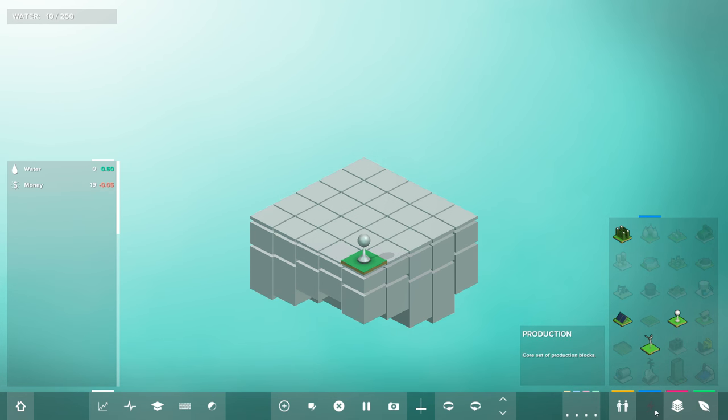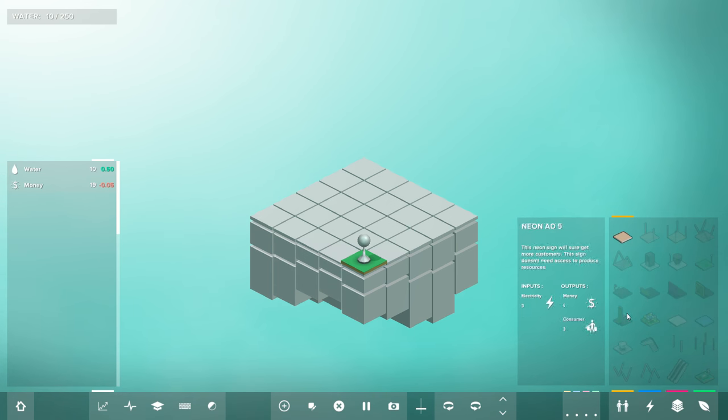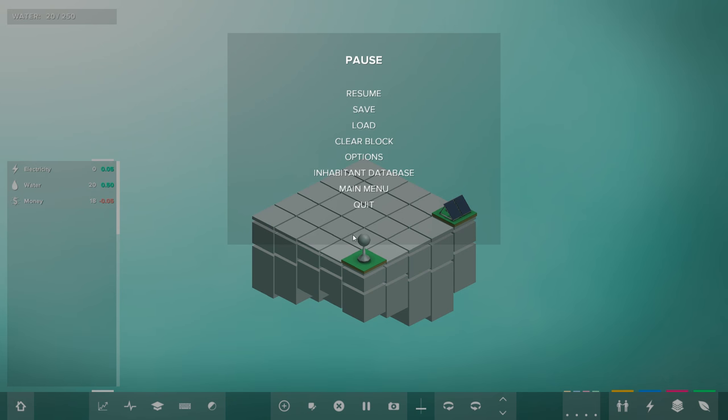Now we need a way to generate more money. What generates money? A retail shop. A retail shop generates money but requires electricity and consumers. So we need electricity — we can do that pretty easily by throwing down a solar panel. I like how it has almost a Hitman Go sort of tabletop, tactile feel when you put this stuff down. The real principle of the game — I'm going to pause while I talk because it's running in real time — is verticality.